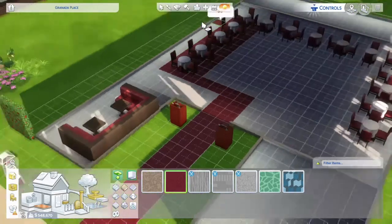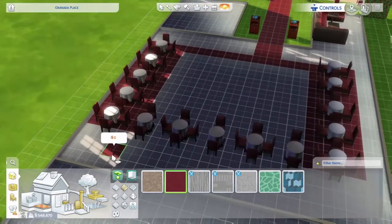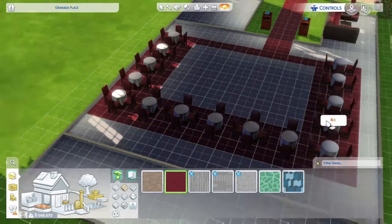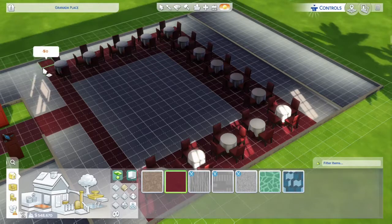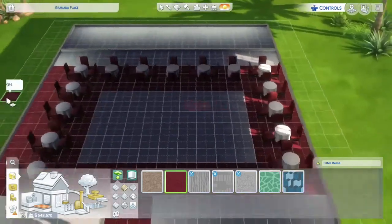Outside I've put heat lamps so the fire keeps people warm as they walk in along the red carpet. Inside there are tables on the outside section with a nice space in the middle. Some tables are two-seaters, some are four-seaters - I accidentally had a three-seater but I've removed that now, so they're all twos or fours.